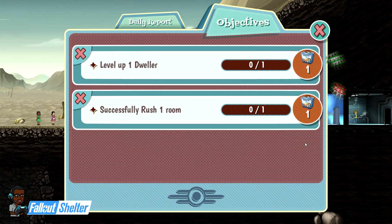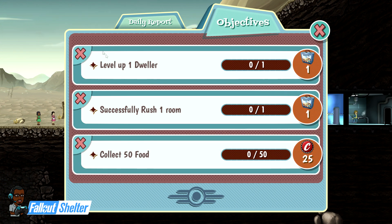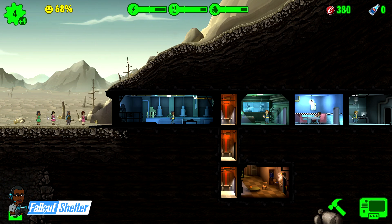The reason I do that is because just that quick you've got two objectives completed. Get your cash for that, and hopefully sometimes you'll have three lunch boxes available to earn. Now what we're concentrating on is successfully rushing the room and leveling up a dweller - that shouldn't be too hard.